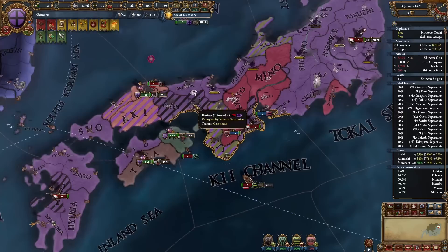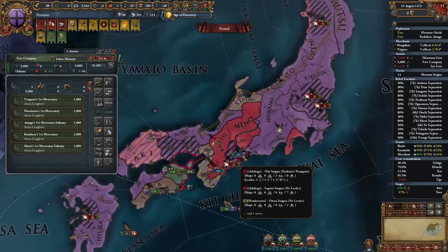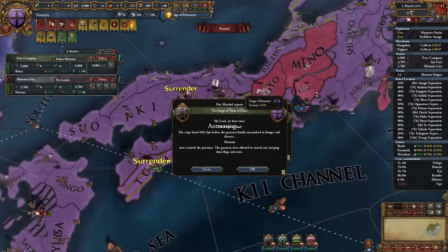The age of rebellion has also started. I will try to merge my armies and then fight off the rest of the rebellions I have here. This looks so nice now. I love the color of this nation.